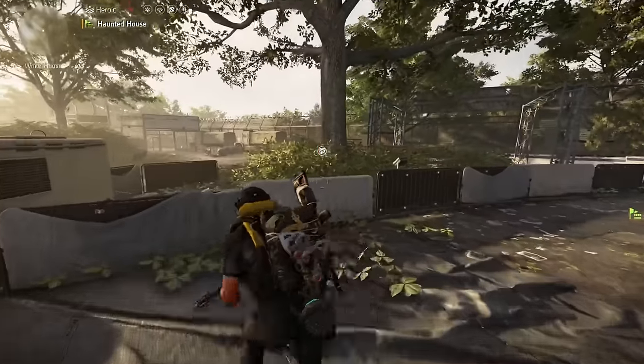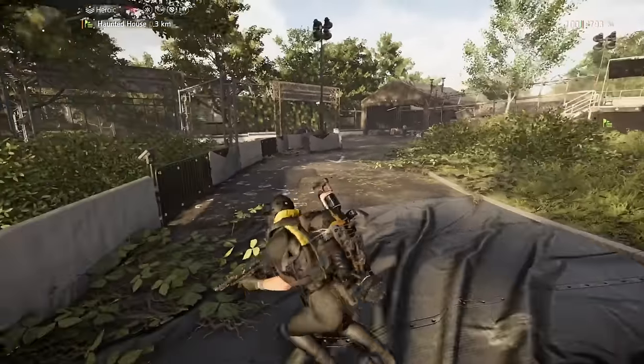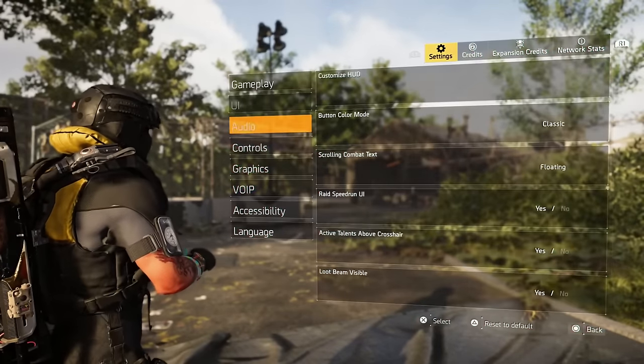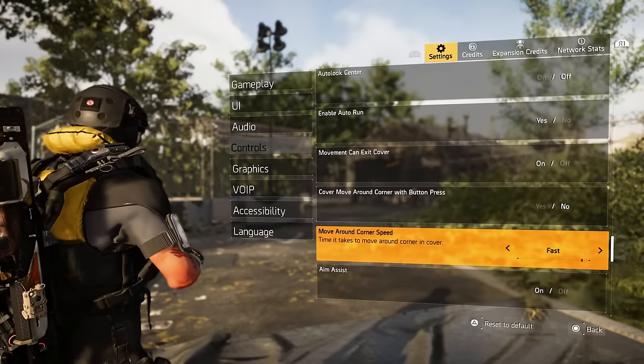Whether you're hitting back on your D-pad or your back button on keyboard, that will help you move and get out of cover — very good for a lot of you. We're going to keep going down through the controls to see what else we have.